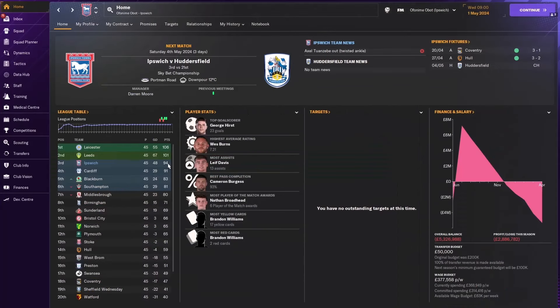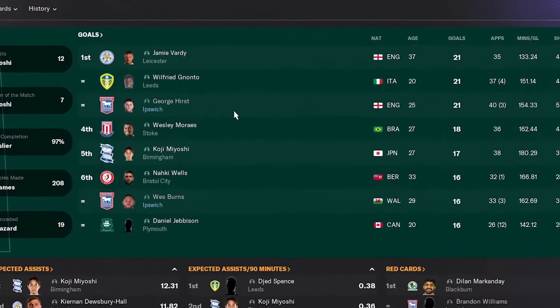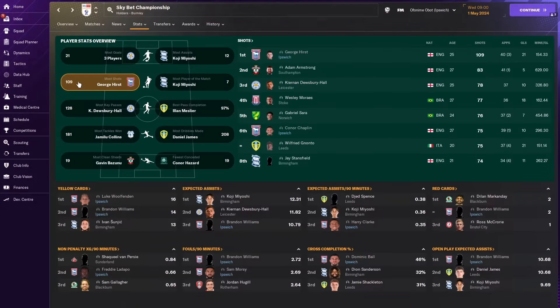In real life, they're currently in second place and not far from the team in third, but let's start with the tactic. Looking at the player stats, we have two players — George Hurst and Wes Burns — who had double figures in goals scored. George Hurst is the striker for Ipswich Town, and Wes Burns had 16 goals. The most shots were taken by Ipswich Town's George Hurst and Connor Chaplin, showing that the tactic actually encourages your players to shoot a lot more and take a lot of chances.